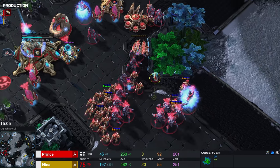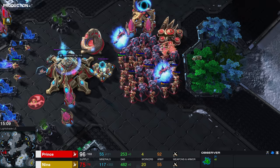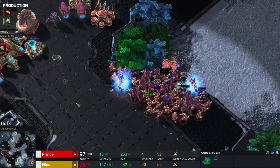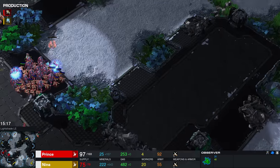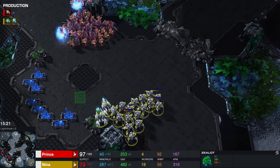Army-wise, Prince is significantly ahead — 92 versus 55 supply. The problem is that he can't really chase that army around, because Nina can just run. There is blink done here as well for the player in red, so that is something worth noting. You gotta be careful — nice blink forward right there by Prince.